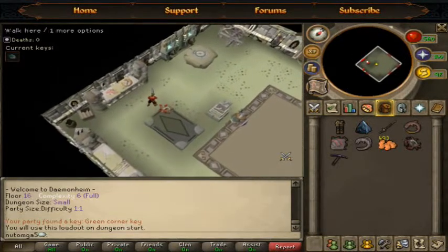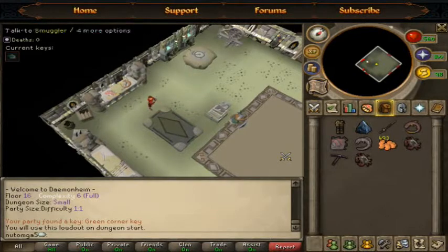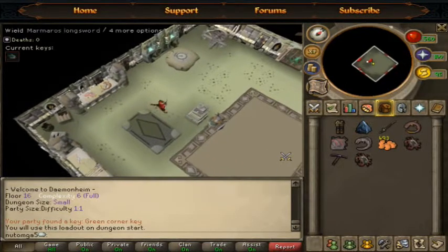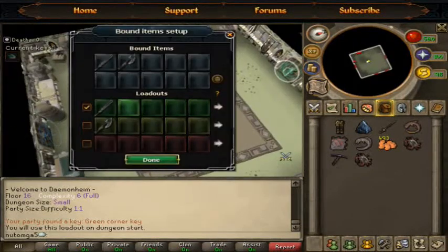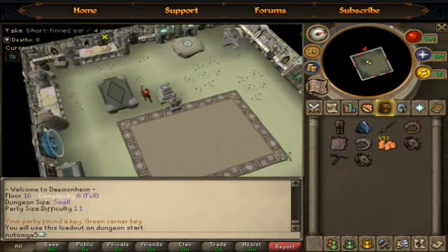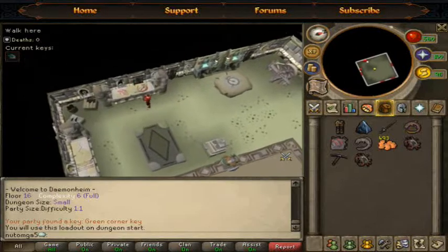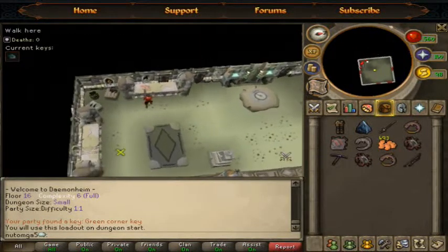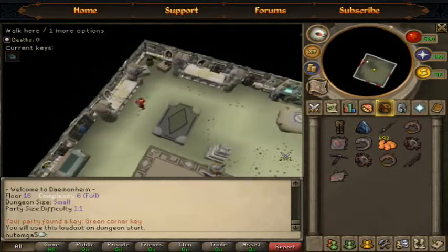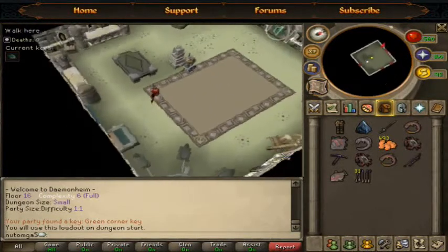I saw that binned items now appear on the smuggler. Right-clicking on it, you can now get your binned setups for your dungeoneering — that's really good. You can bind like three items but you can only choose one or two of them per dungeon, or maybe two or more.